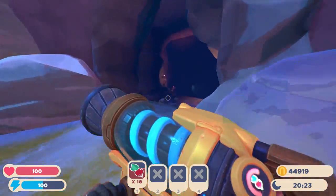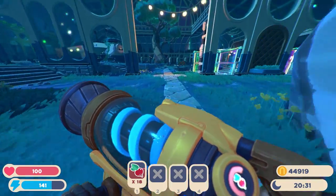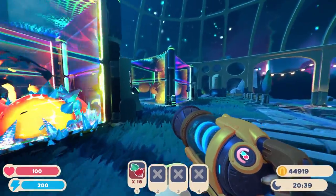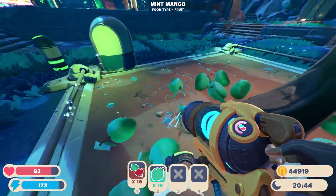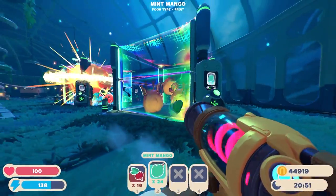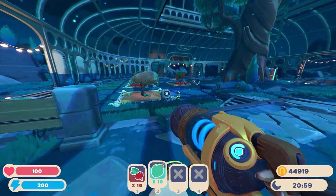I would recommend mixing crystal slimes with either honey slimes or batty slimes. Batty slimes like pomegranate, and honey slimes like mint mangoes. Mint mangoes you can farm plenty of, so you'll have plenty to feed your slimes. Batty slimes are the same way — just grow some pomegranate and you'll have plenty.